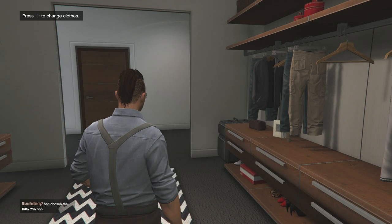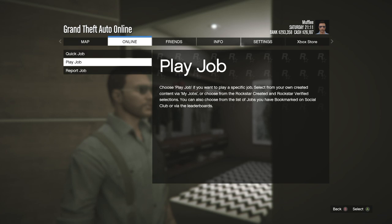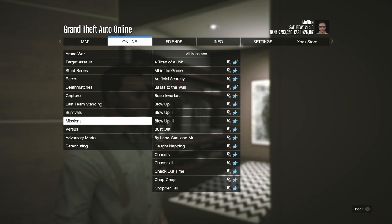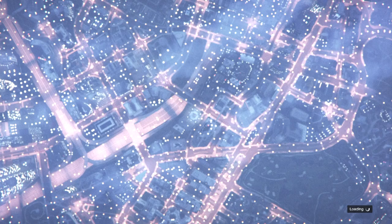Hit start, go to online, then go to jobs, 'Play Job,' then 'Rockstar Created.' Go down to the 'Versus' category and start up the mission 'Crooked Cop.' You have to make sure you are the host of the mission — if you load into someone else's lobby, back out. If the alert says no jobs are currently going on, click 'Host.' Once you load in, go to the clothing tab and switch it over to 'Player Owned,' then confirm the settings.